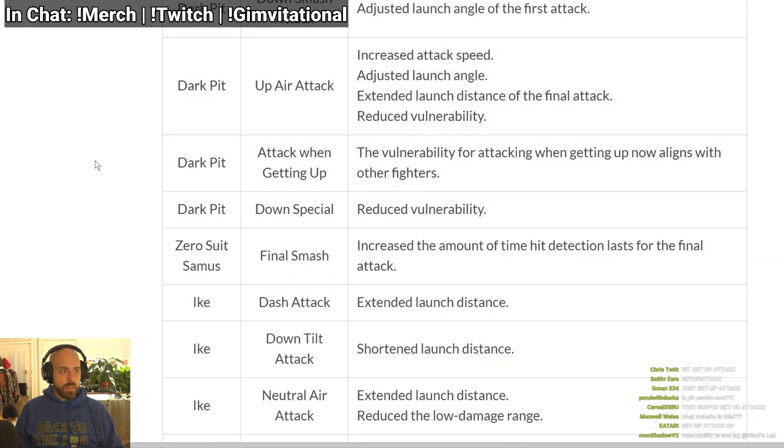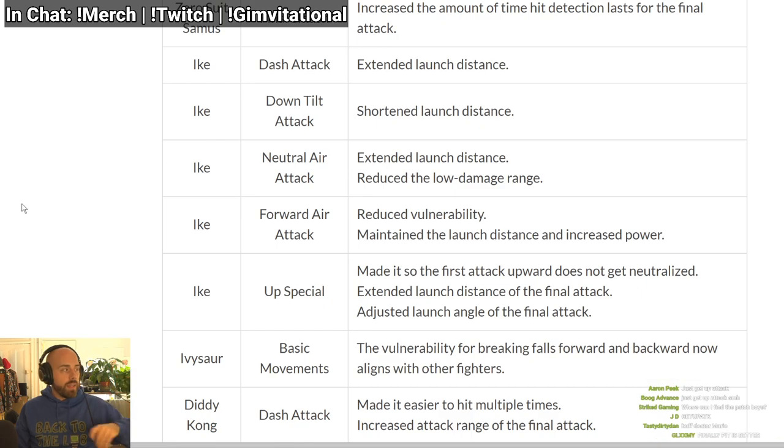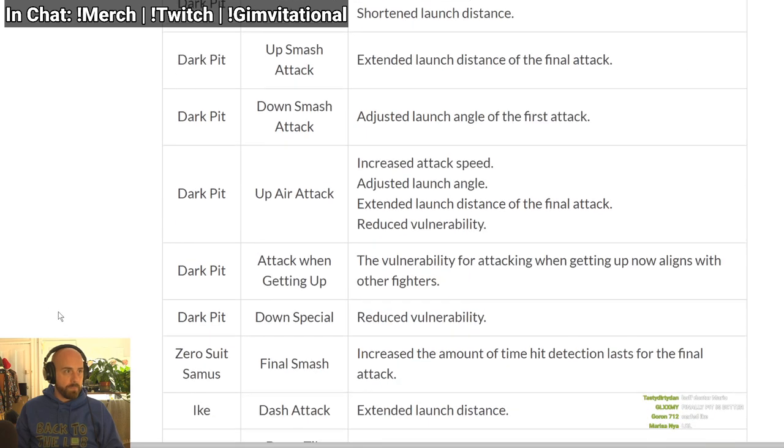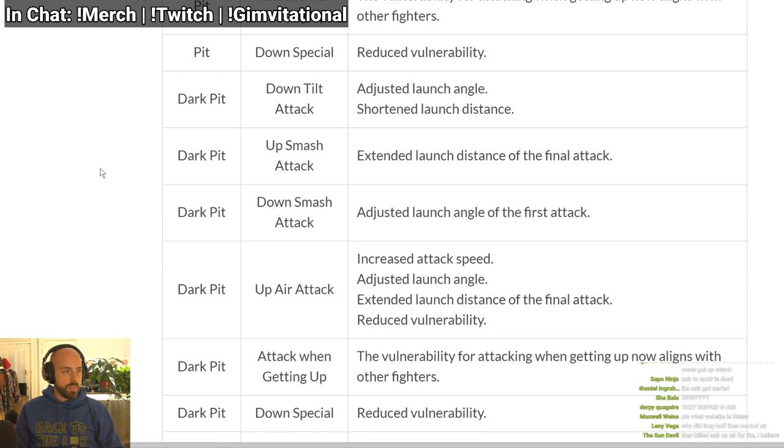Same thing for Dark Pit. Also — reduced vulnerability on aerial moves doesn't mean the auto-cancel window; it means if you do it in the air you can act again sooner. That means Pit can do more up airs in succession, and he has so many multiple jumps. Maybe Meta Knight can also do forward air, forward air, forward air since he has so many jumps too.